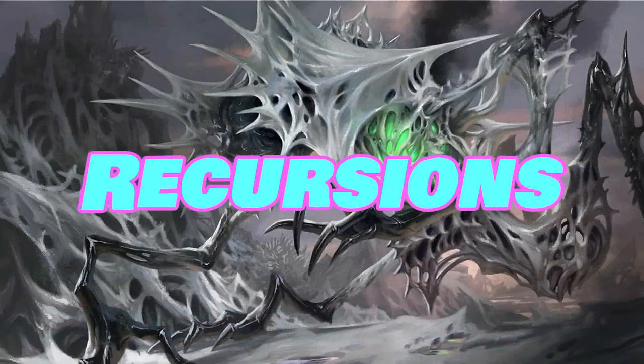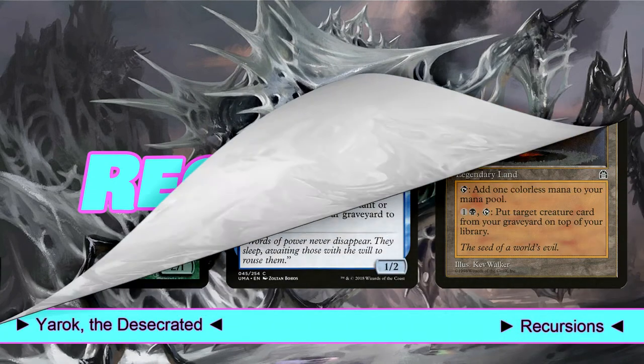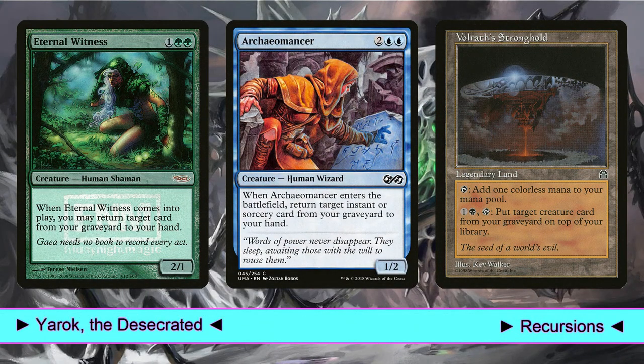Eternal Witness is an obvious choice for this deck, since we can return two cards from our graveyard to our hand, thanks to Yarek. And similarly, Archaeomancer can return two instant or sorcery spells. We have an amazing synergy between these two cards and Ghostly Flicker or Displace — for example, we can cast Displace targeting Archaeomancer and another creature, so we get the value of that creature's ETB and Archaeomancer returns the just-cast Displace back to our hand. Finally, we play Volrath's Stronghold because it's repeatable recursion for our creatures on a land, which is amazing.